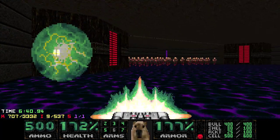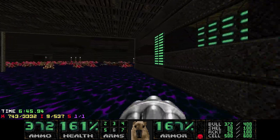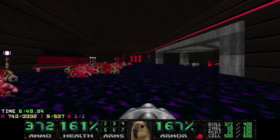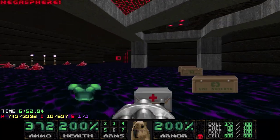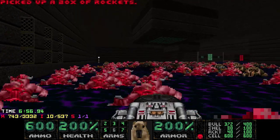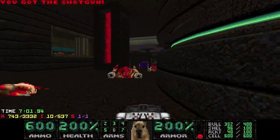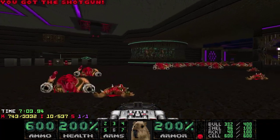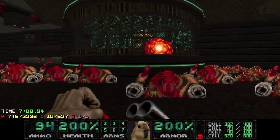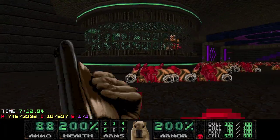Then you can open this, push these shotgunners, then grab the next few — into a really cool fight. First we just want to kill these Cyber Juniors. Two BFG shots do the trick, then just shotgun the rest.